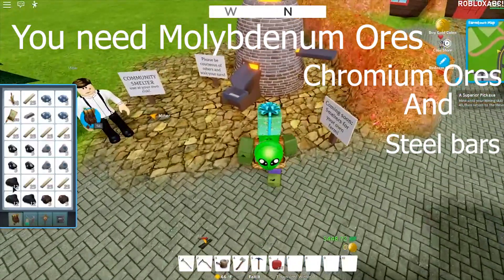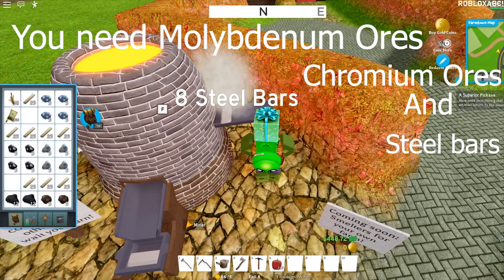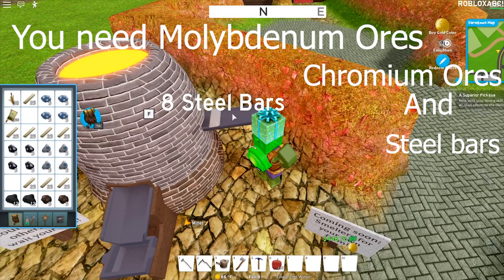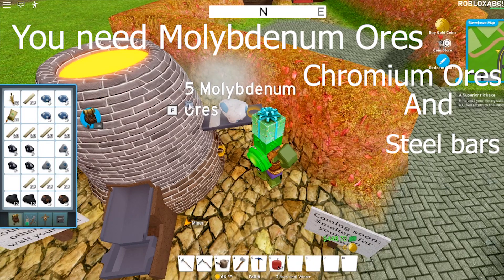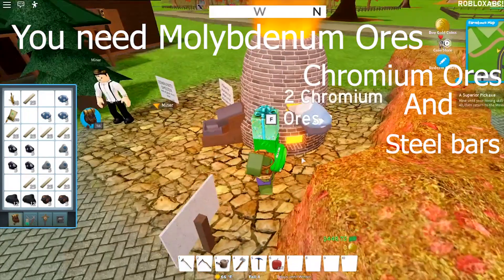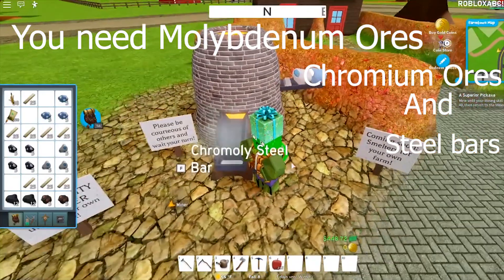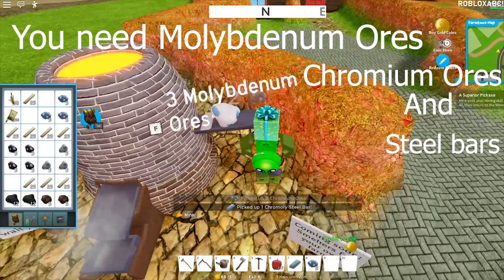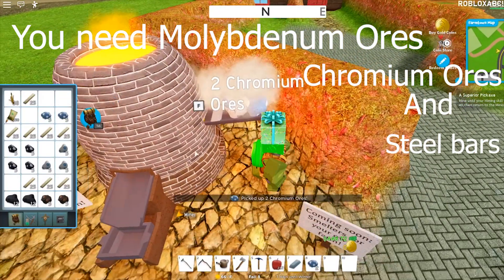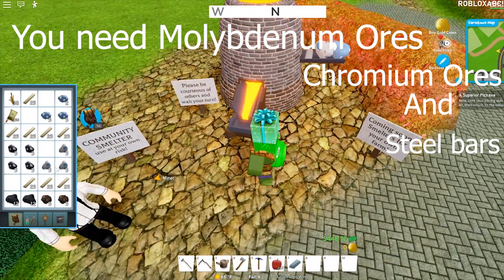First we want to put the coal down there so we can smelt something. Pick your steel and put it up here, put the moly up here, and put this new ore up here. Now we have enough of them and we can make the bar. It takes three of those, so you can only do it once with one stack.